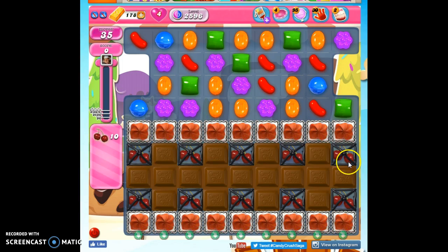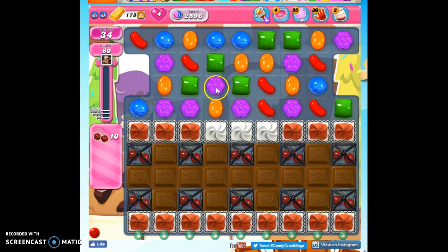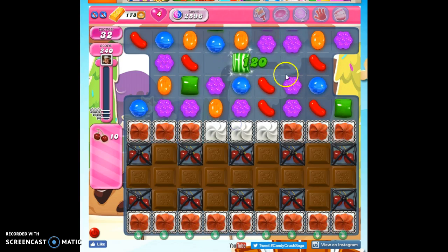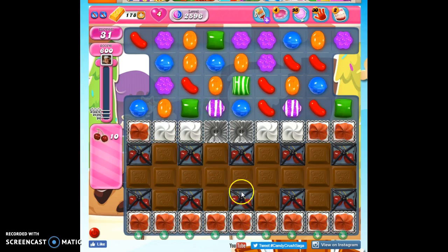So the ingredients are here, and we have to get them unwrapped and take out all of this chocolate and frosting. It's this frosting here that's going to be the most difficult to remove. So what I want to do is make as many vertical stripes as I can, especially the ones that are poised over the ingredients.